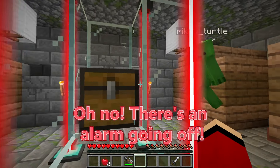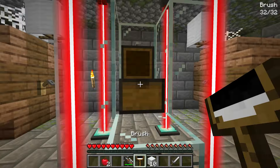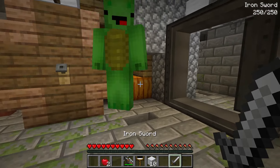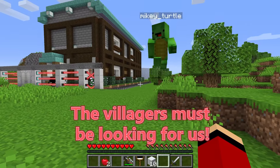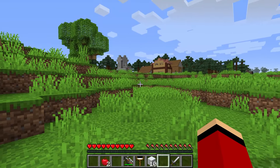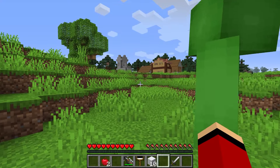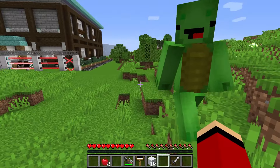Oh no, there's an alarm going off! We've got what we need and now we have to get out of here. Let's get out of this house as fast as we can, JJ. Mikey, look over there — the villagers must be looking for us. Everyone already knows we stole something and now they're going to try to catch us. We need a disguise. We have to hide from them because if we don't, they'll definitely call the police and turn us in.